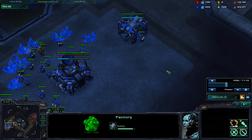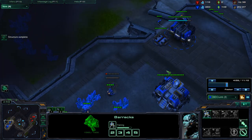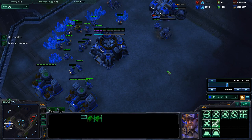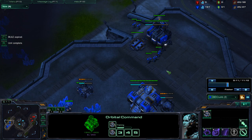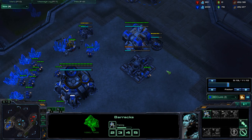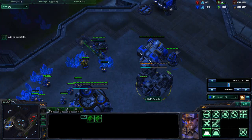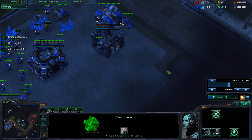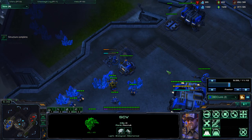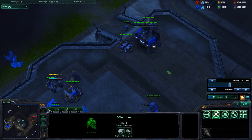I lost my SCV but actually took out one of his, so it wasn't all for naught. Tech Lab immediately, build a Starport, make sure my gases are saturated. I'm going to grab the towers — I'm blind, so I'll push out with my Marine force. I know he's going to want to drop that expansion down, so I'll place my Marines right where his command center is normally going to drop and deny him that expansion for as long as I can.